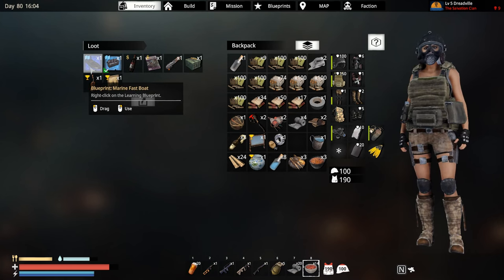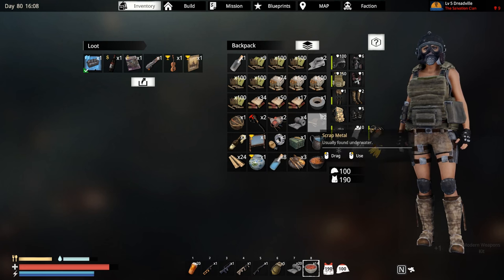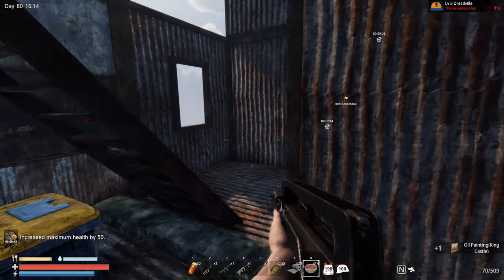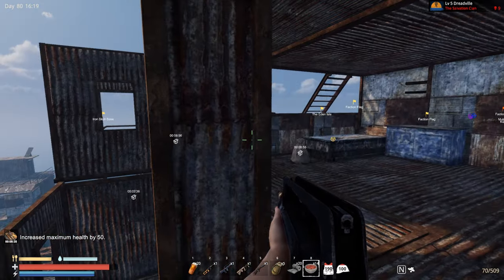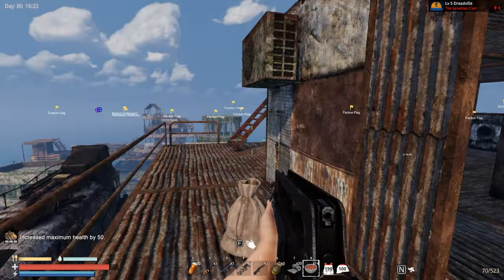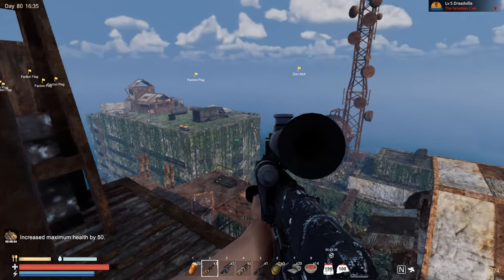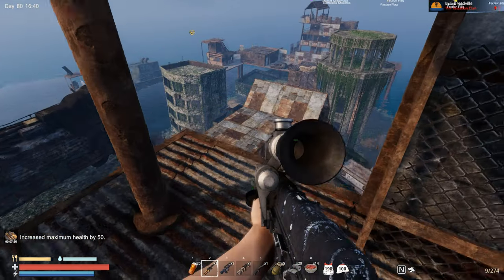Oh — marine fast boat blueprint! This day is just getting better and better. Taking this, dropping what I don't need, drinking one of these, taking out this magazine and this expensive wine of course. Two endgame blueprints in one place — amazing! Now the question is, is this all of them? Nine left — basically eight left. Military box over here, we'll check that another time.